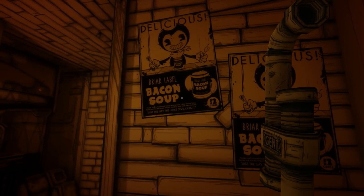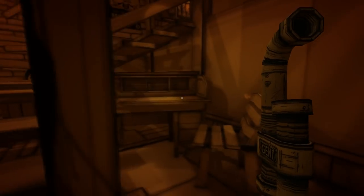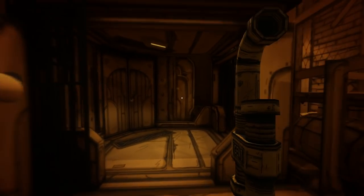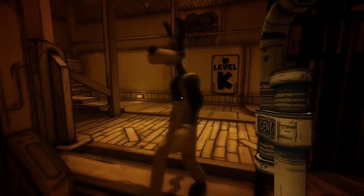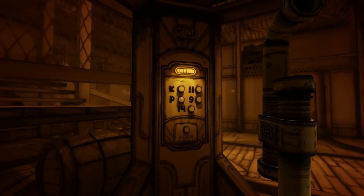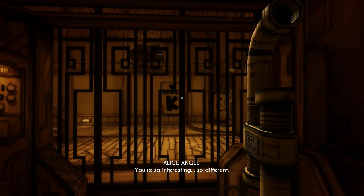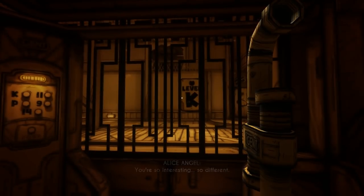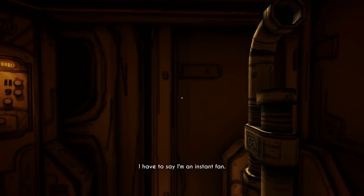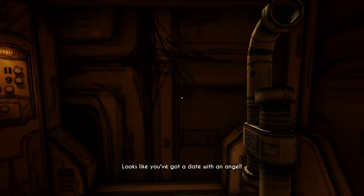Delicious. Briar label bacon soup — I love the bacon soup in this game, it's awesome. Level K. It feels like we're just going deeper and deeper into this place. Please tell me this is taking us up and not down. So interesting, so different — I have to say, I'm an instant fan. Looks like you've got a date with an angel.